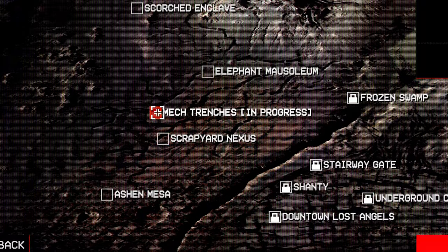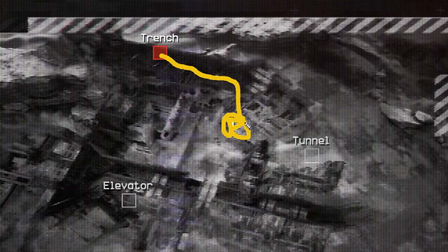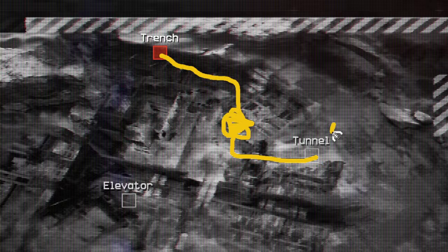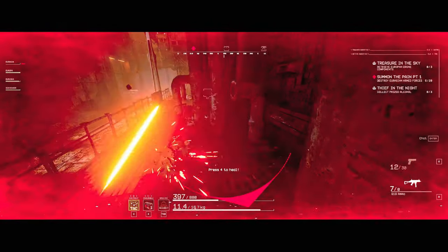So where do we get all this sweet, sweet loot? That's simple — the mech trenches. Simple to say, not an easy thing to do. I get that. Just use this route, be aware of your surroundings, and be ready to run at any given moment.